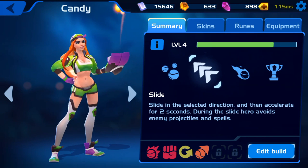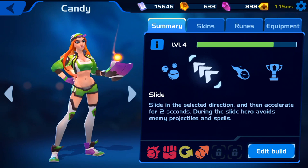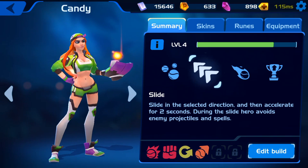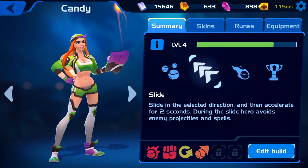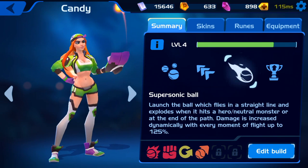Her next ability is a Slide and this doesn't have any damage but this is an excellent skill to have. I use this a lot. Essentially this is an escape along with a sprint — during the slide you avoid damage and after the slide you sprint for two seconds, which is extremely helpful to get out of danger.